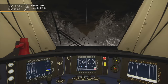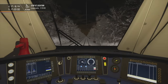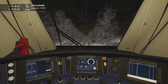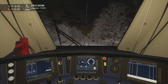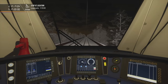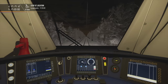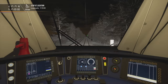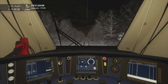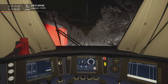We are now traveling at 160. Let's reset SIFA and we are getting very close to our next destination. The signal in front of me is still green — that is perfect. It is about time to start slowing down even though the signal is green. I will reduce my speed — I am way ahead of time.